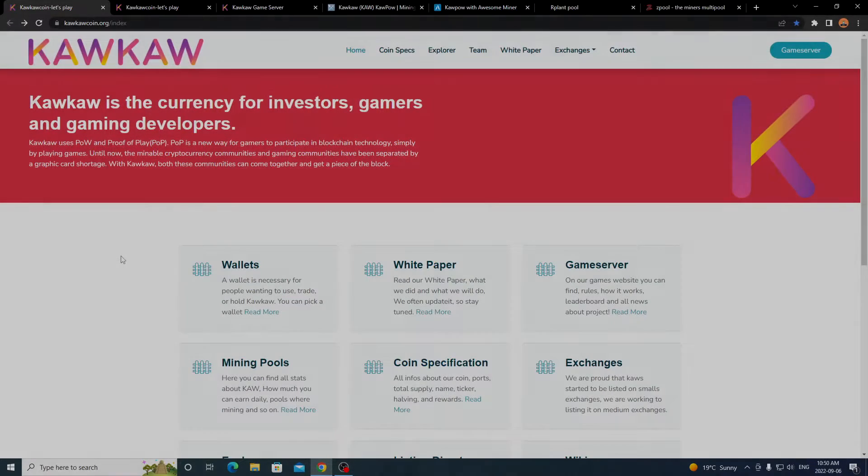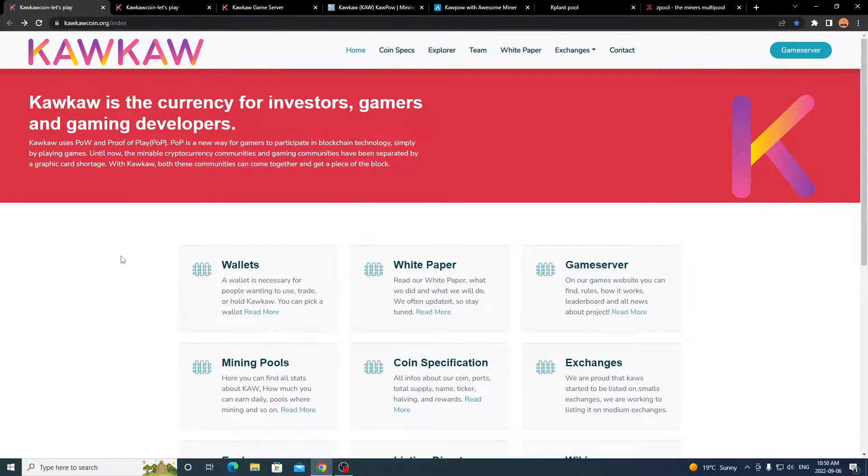Hey everyone, it's Krebsy Crypto, and for today's video I'll be showing you a new project called Kaka. It's on the Kapow algorithm and it's a fork of Ravencoin. This is a coin that has both proof of play and proof of work, so it's the best of both worlds for gamers and miners — kind of colliding due to the graphics card shortages that have been going on over the recent year or so.